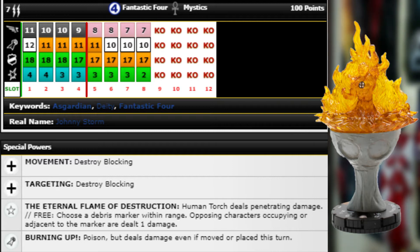Seven range, double target, 11 movement Running Shot with flight, 12 attack, 18 Energy Shield, four damage with Probability Control — great stats and powers right there. He's got improved movement and targeting to destroy blocking terrain. His trait, the Eternal Flame of Destruction, means Human Torch deals penetrating damage — so that's all the time from any source.